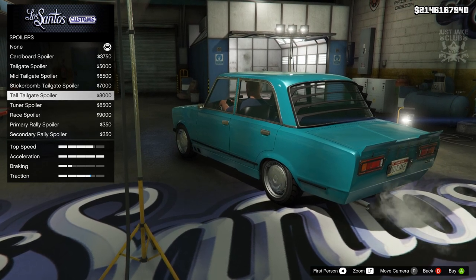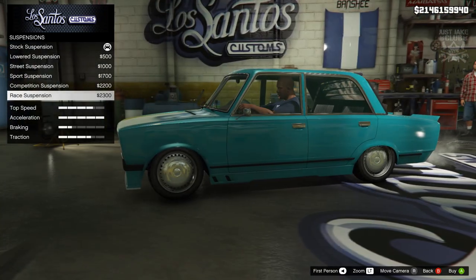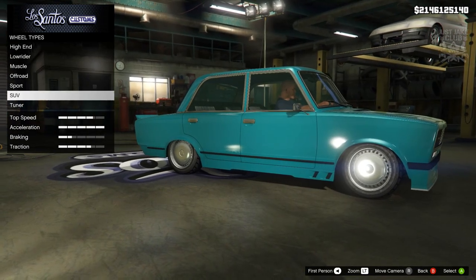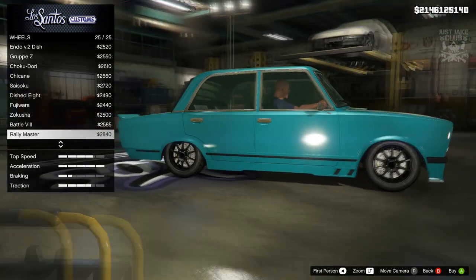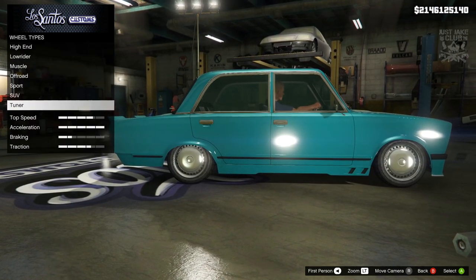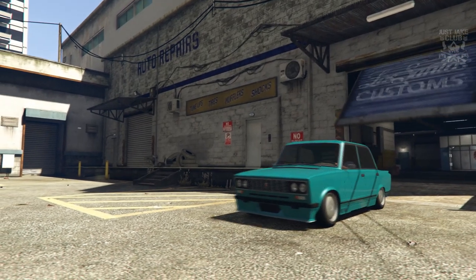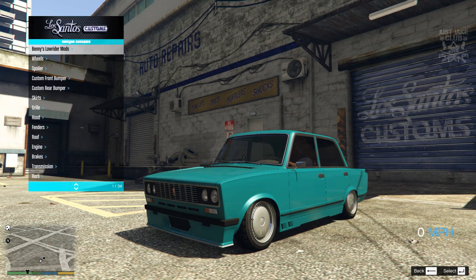For the suspension we're going with race suspension — that drops it right down to the ground. For transmission we're getting race transmission, and adding turbo tuning. For the wheels, the stock wheels actually look really good, but we're going to change them — going tuner wheels in black. Black looks okay but I don't really love it. In story mode you can't get chrome wheels without using a trainer, so I'm quickly getting light smoke window tint to finish the build off, then we'll go outside and into the trainer menus.